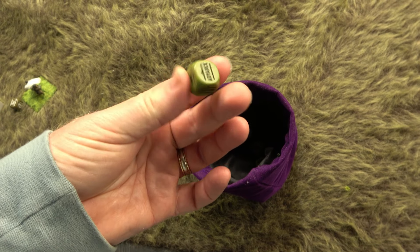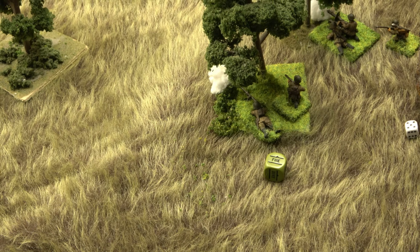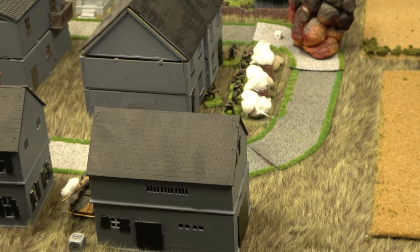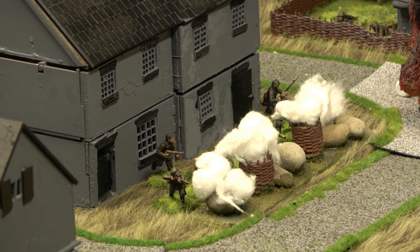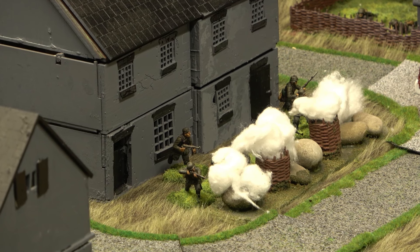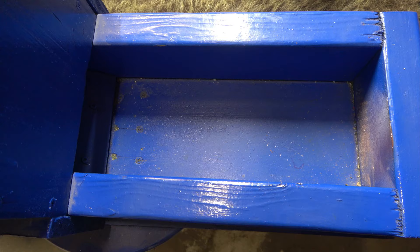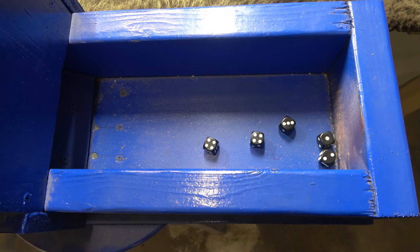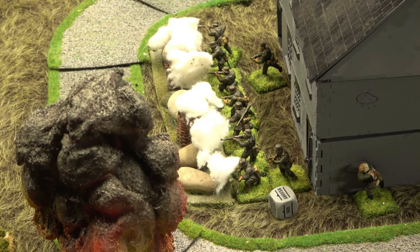A Soviet PTRD fires a 14.5mm round at the Germans in hard cover — needing a six — and makes a huge hole in the wall. Then the Soviet medium machine gun opens up next to the PTRD — needing sixes; another suppression attempt but not much luck. A German squad goes on ambush, waiting for the Soviets they know are coming.